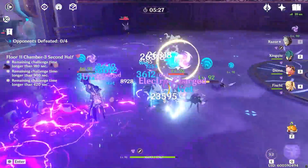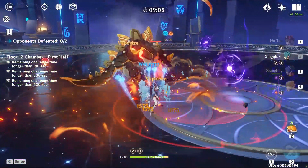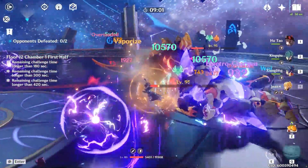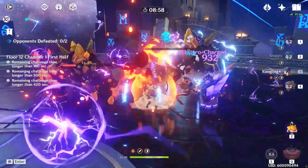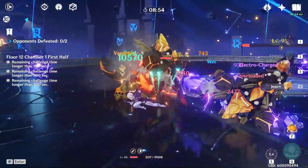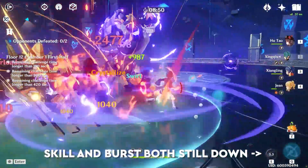While his skill does do a lot of damage and generates a large amount of energy, the downside is this attack's cooldown. At 21 seconds, his skill takes a very long time to come off cooldown, which can be very problematic, especially if Xingqiu is the only hydro hero on your team to generate hydro energy — since keeping his burst active as much as possible is the main reason to use him. We'll be looking at ways to minimize this downside as we move further into his kit.